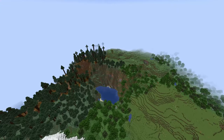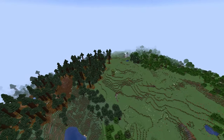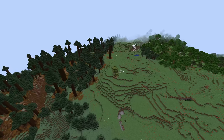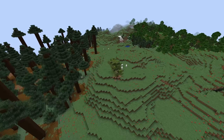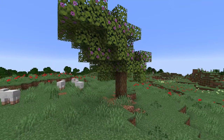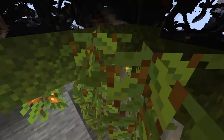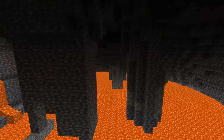Gold generates below Y32 with a strong bias towards Y16 — one of the first ores where going into negative Y levels is actually better. Badland biomes are still the best place to find gold. Redstone generates below Y16 and gradually increases as you go below Y32. Diamonds also generate below Y16, with more diamonds the lower you go. Both diamonds and lapis have reduced air exposure, so you'll find more buried or underwater than exposed to air.